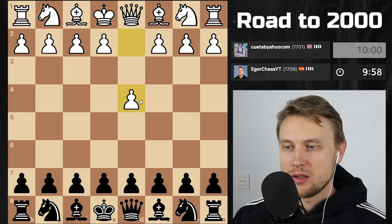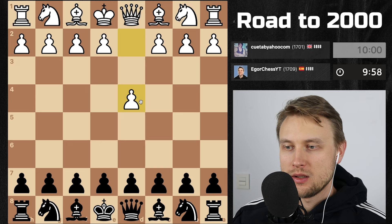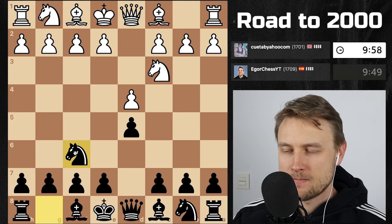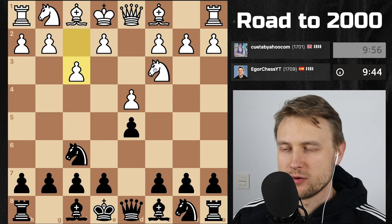We get the black pieces, opponent plays d4 from the United Kingdom. Probably going for the Chigorin, otherwise I don't know what. So very interesting open queen's pawn opening, Chigorin variation. His idea is to play here as far as I can tell.